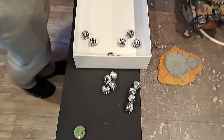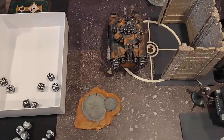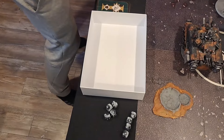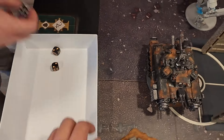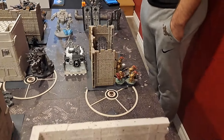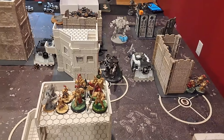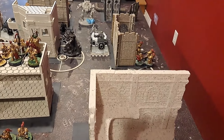Does he blow up? Cody spends a CP to trigger the Vengeful explosion — mortal wounds are augmented. 2 more mortal wounds come through, which kills my Custodian Guard with the Shield and Vexilla, and 1 damage on another guard from the explosion. So I blow up that Redemptor but lose the Custodian Guard with the Vexilla. I get 5 points for Tempting Target and discard Engage All Fronts. Going into Turn 2, I'm at 1 CP and the score is 5 to 0 for the Custodes.